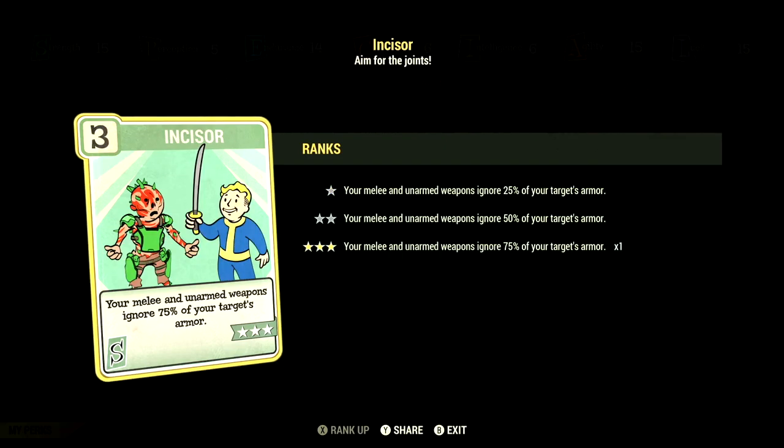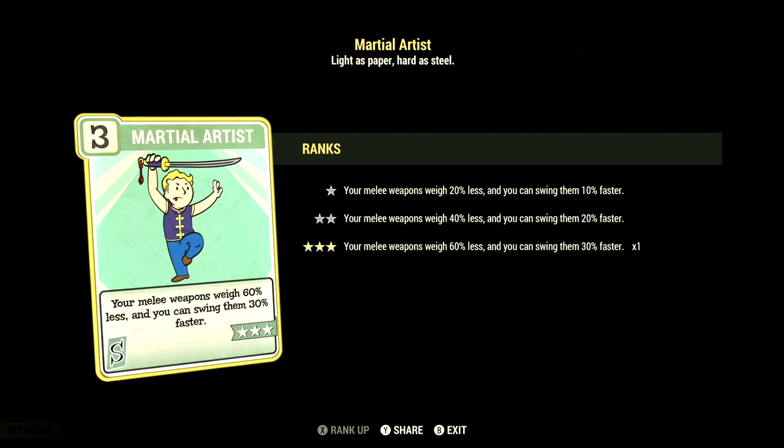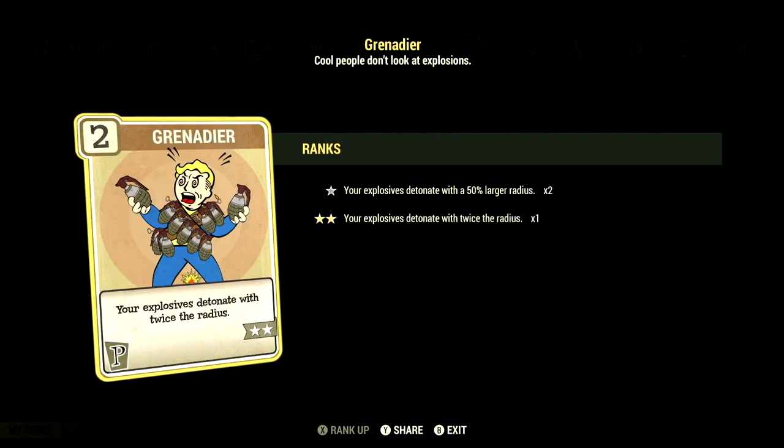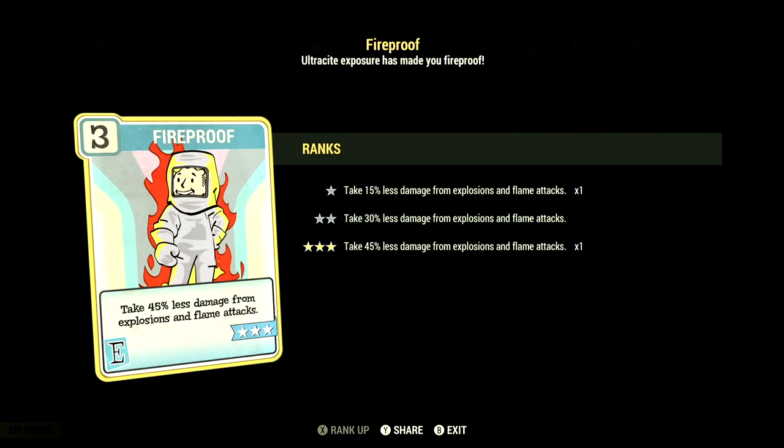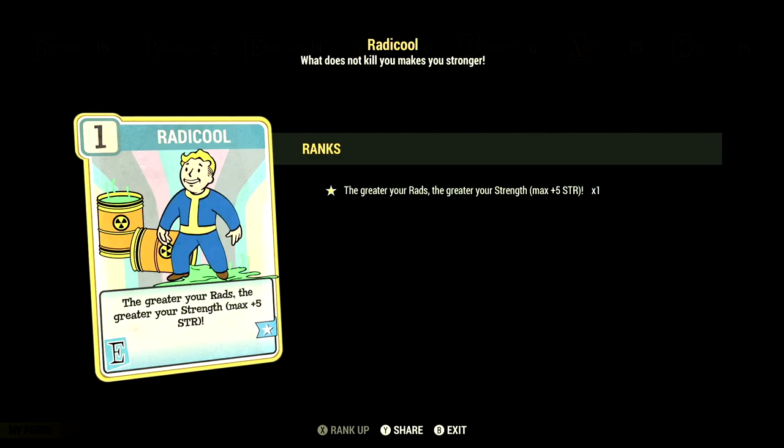We have incisor at 3 stars — your melee and unarmed weapons ignore 75% of your target's armor. We have martial artist at 3 stars — your melee weapons weigh 60% less and you can swing 30% faster. Over in perception, we have 5. We have grenadier at 2 stars — your explosives detonate with twice the radius, and this works with our legendary perk card collateral damage. We have glow sight at 3 stars — deal plus 60% damage to glowing enemies. Over in endurance, we have 14. We have fireproof at 3 stars — take 45% less damage from explosions and flame attacks. We have radical at 1 star — the greater the rads, the greater the strength, at max plus 5 to strength.